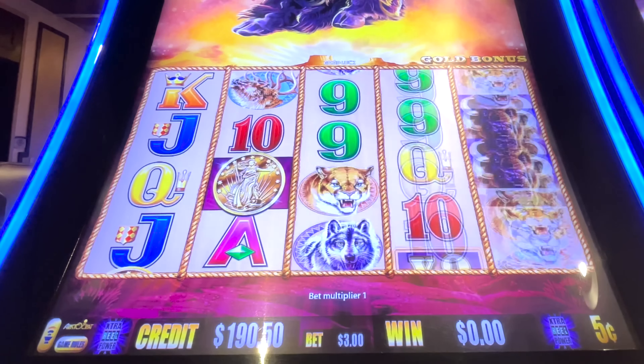A little eagle action there for 12. Ready? Do it. Cougar — looks like a coin. Two out of three. Back to the 200. Hopefully I'm just right around the corner from another bonus, hopefully a good bonus.